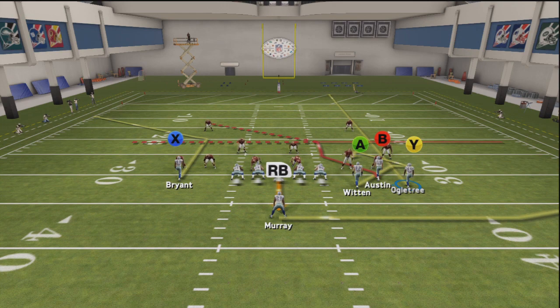Your number one guy to look for is your tight end. He runs a really unique route — he's going to go over to the flat, cut across like a slant, and then sit down like a curl. Just an awesome route. Your number two guy is B — he's running three routes in one: either an out route, in route, or a post route depending on the situation. And your number three guy against man coverage, X, will be open.